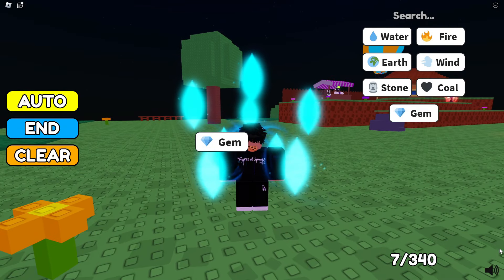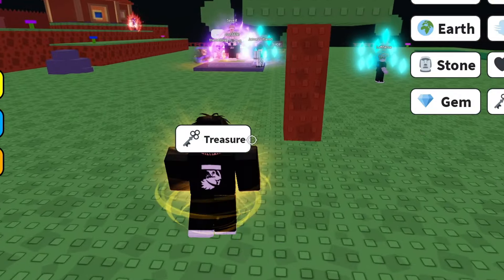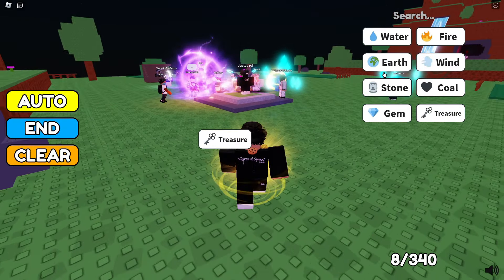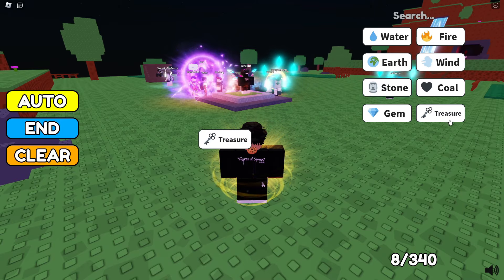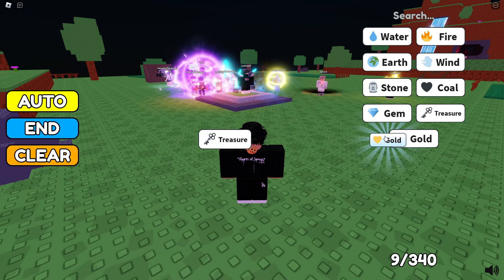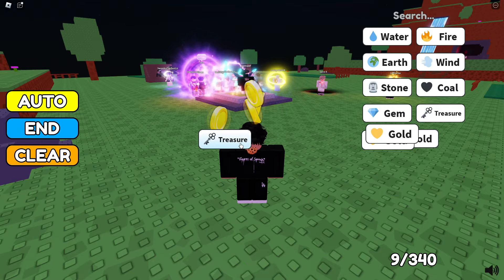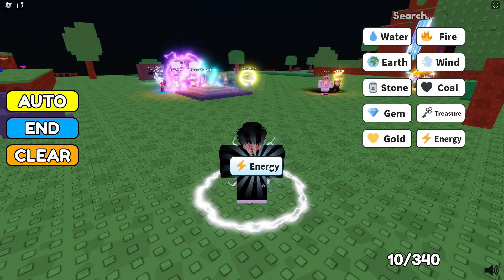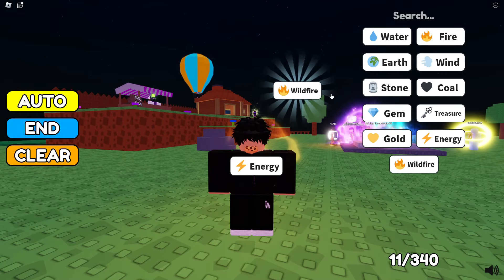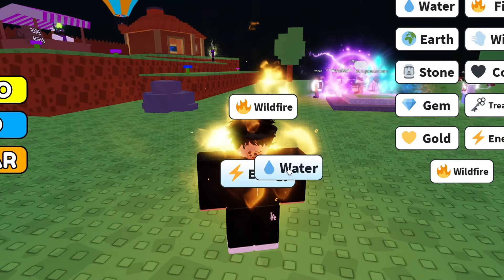I actually do have an aura now. Treasure - look at these guys, I understand this. Earth with treasure - I don't think I can do anything. Oh, I did something on accident - treasure with treasure, nah. Fire and wind, that's energy. Fire and fire, that's wildfire - let's combine this.